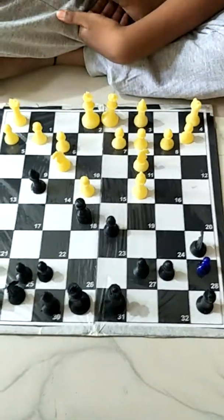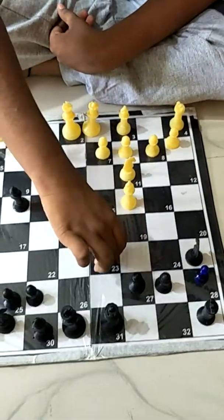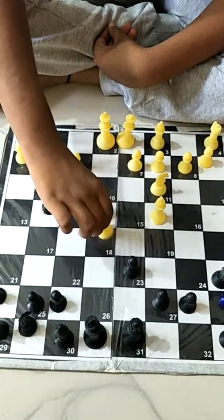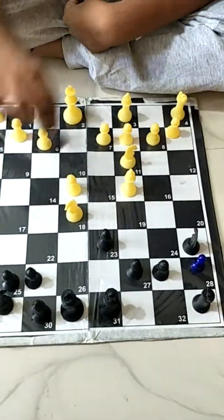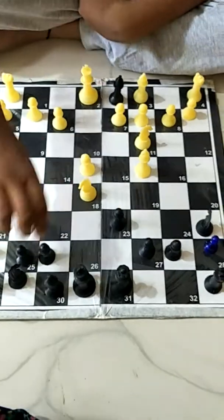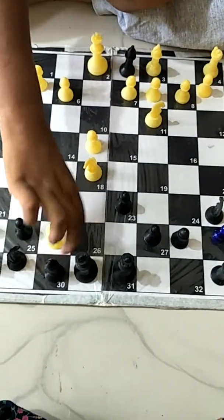This could be disastrous. For example, the knight can check here on the E5 pawn. The pawn is attacking the knight, the knight is attacking the bishop, and the bishop can take the queen. If this knight is pinned, the bishop is between D1, and now black has lost because the white bishop can now take F7 with check.